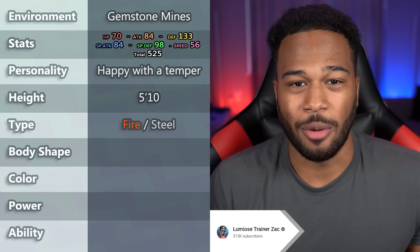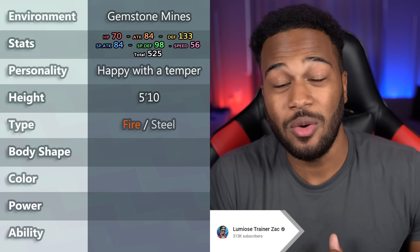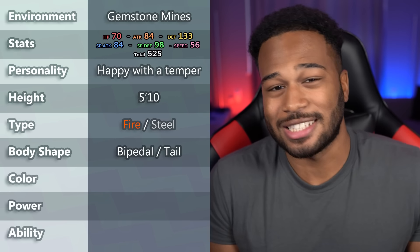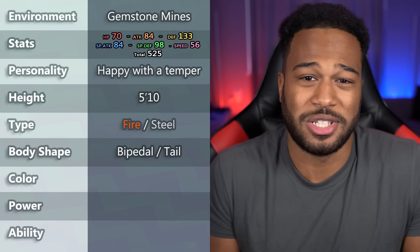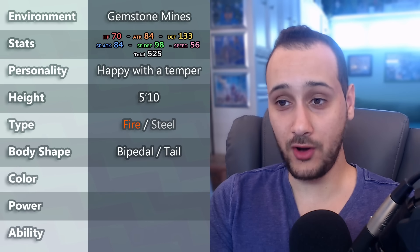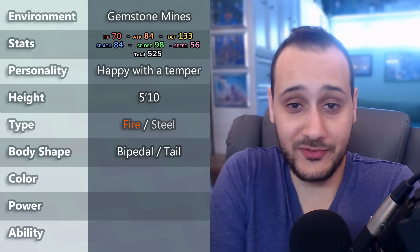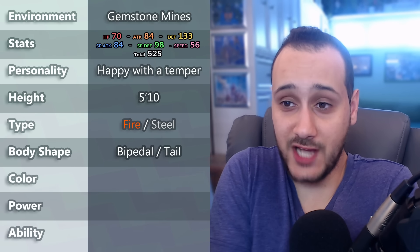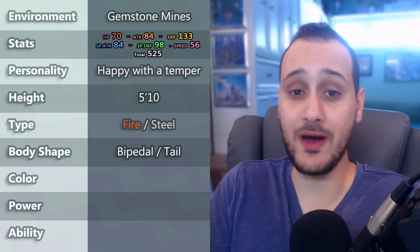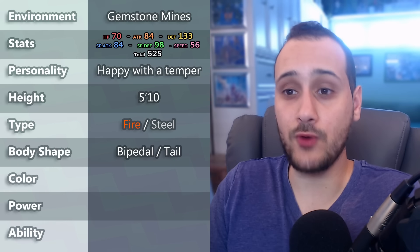The attribute Zack chose for the first Pokémon is its body shape — bipedal with a tail. He said when Ron asked him to come up with a body shape, for some reason he thought of Tyranitar. Well, it's not going to be on all fours then. What's funny is that a bipedal-with-tail body shape is the most common type of Pokémon, so he was actually being kind — it just went against everything I knew about this Pokémon. I guess it would be more like an Aggron instead of a Lairon.